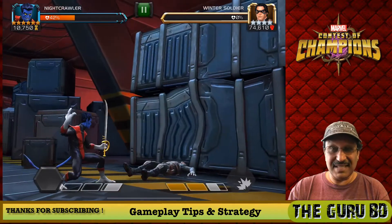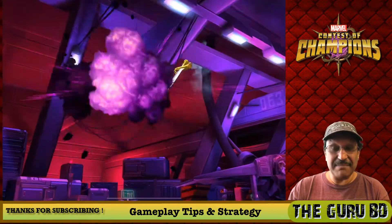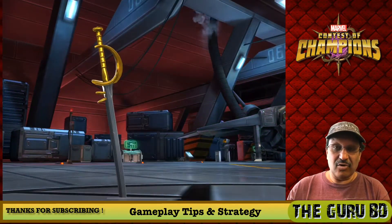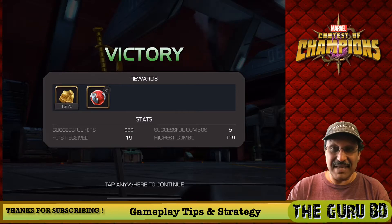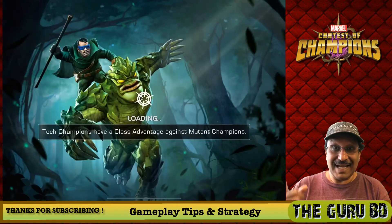And there you have it, guys — this champion is awesome, absolutely devastating. Don't be afraid to rank up Nightcrawler for both attack and defense. Remember guys: work less, play more, enjoy life. He took 282 hits, he took 19 hits in return — absolutely very little to no damage on this guy. Catch you guys next time.